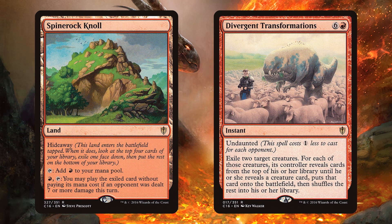Divergent Transformations exiles two target creatures — good for clearing blockers for Ilharg. But for each of those creatures, its controller reveals cards from the top of their library until they reveal a creature card, puts that card onto the battlefield, then shuffles the rest back in. So a dinky creature like Solemn Simulacrum suddenly turns into an Eldrazi. It just feels like an awesome upgrade and a very flexible effect.